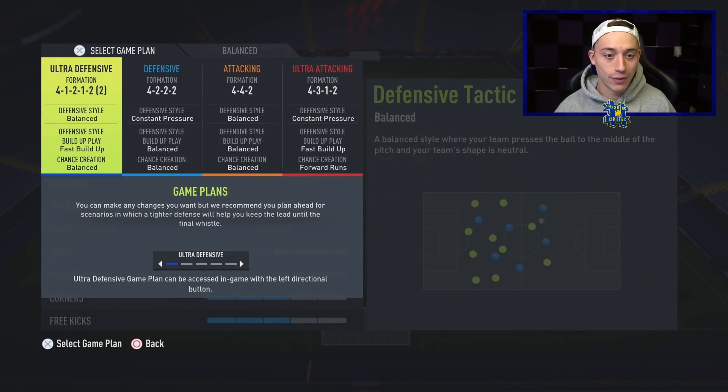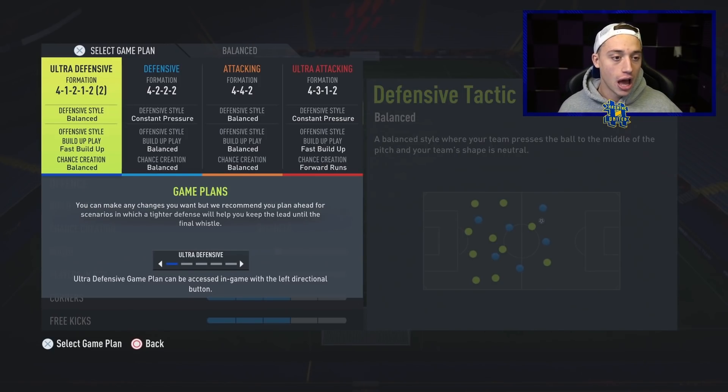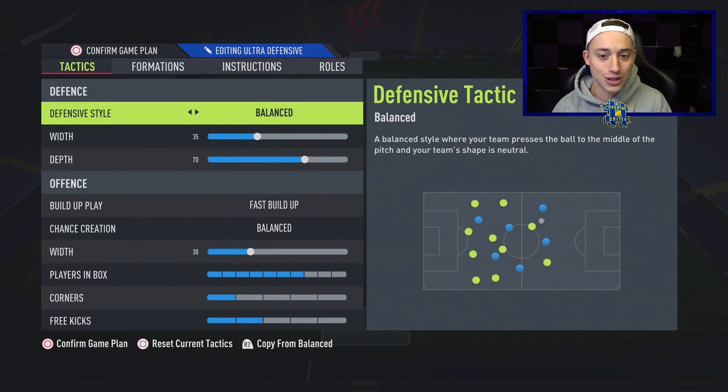We are literally just looking at one game plan, one formation here — the 4-1-2-1-2. I did make a custom tactics video recently and spoke a bit about this formation. Obviously the 4-3-1-2 is extremely similar as well, literally just a few players dotted a tiny bit differently around the pitch. But this is the custom tactic that Michael Fisher has been using and having an unbelievable amount of success with. I want to show you guys it in absolute detail because I honestly believe if you put this on, you will see vast improvements in FUT Champs, in Division Rivals, and all the competitive game modes.